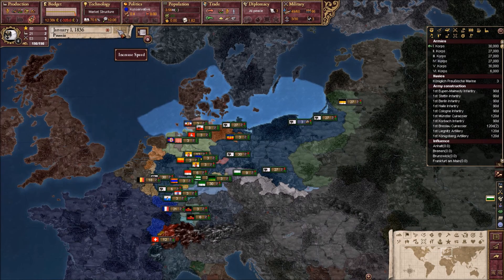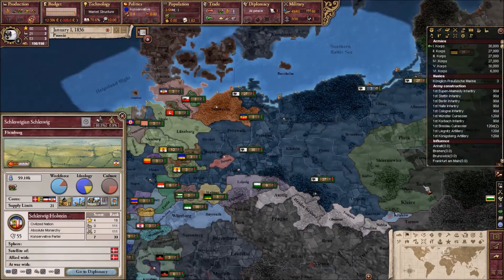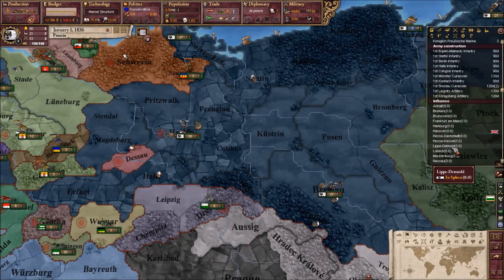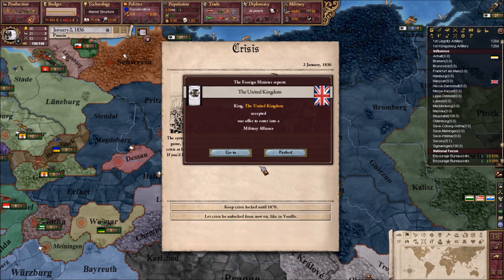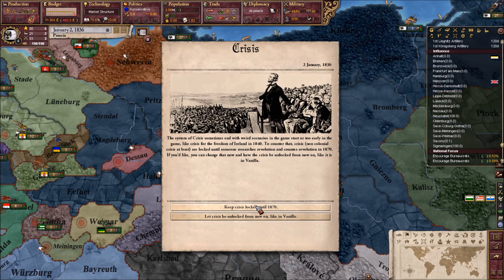So basically it says that historically it was 1848 when the North German Federation was created — or wasn't actually made. That should be it. And if we release the puppet, they should be under our sphere, I believe. The United Kingdom has accepted it. We'll keep crises locked — that just makes sense.